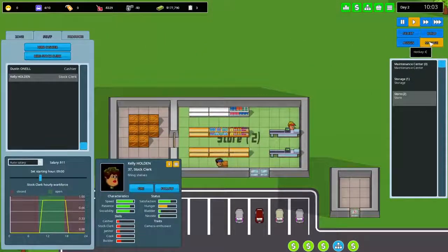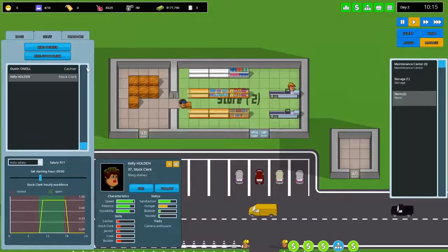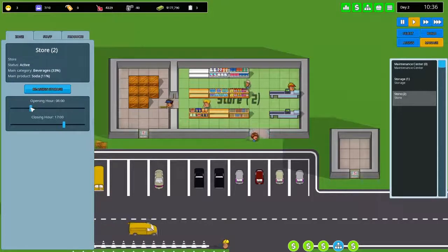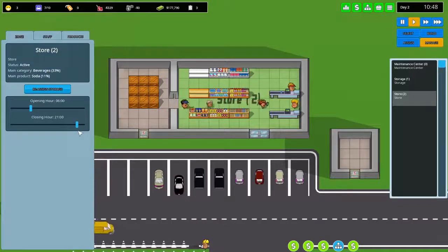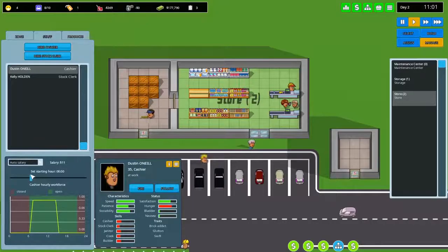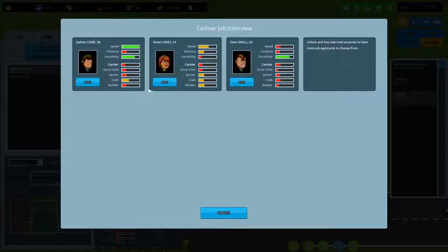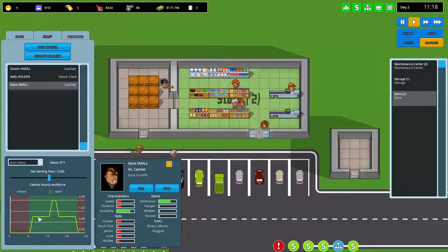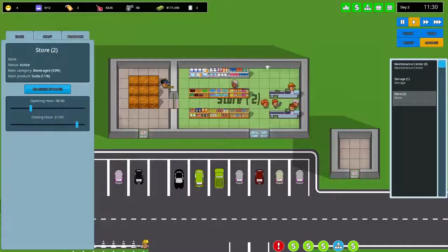The tutorial's done — now we're on our own. Let's expand the customer parking across the street. In zone management, we can change store hours: we'll open at six in the morning and close at nine at night. We need to hire another cashier to cover morning shifts — this guy looks a bit shady but we'll hire him. One stock clerk should be fine for now.